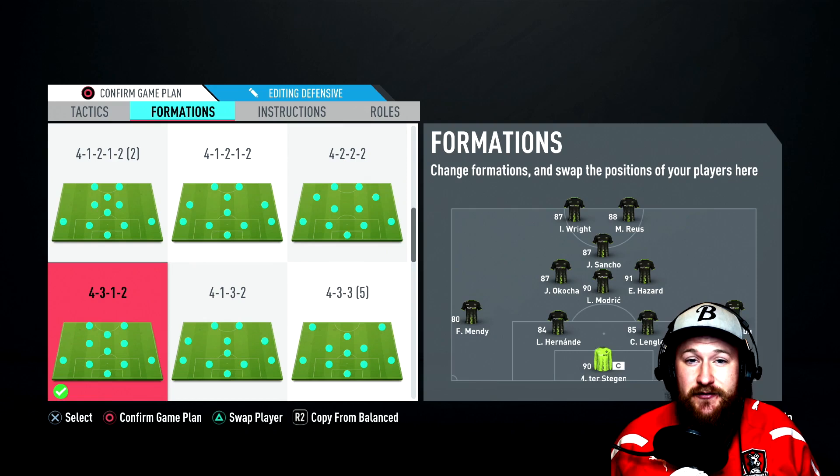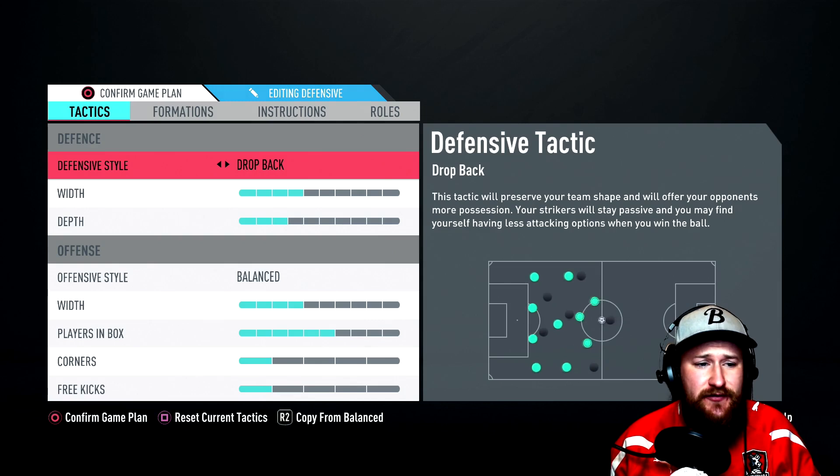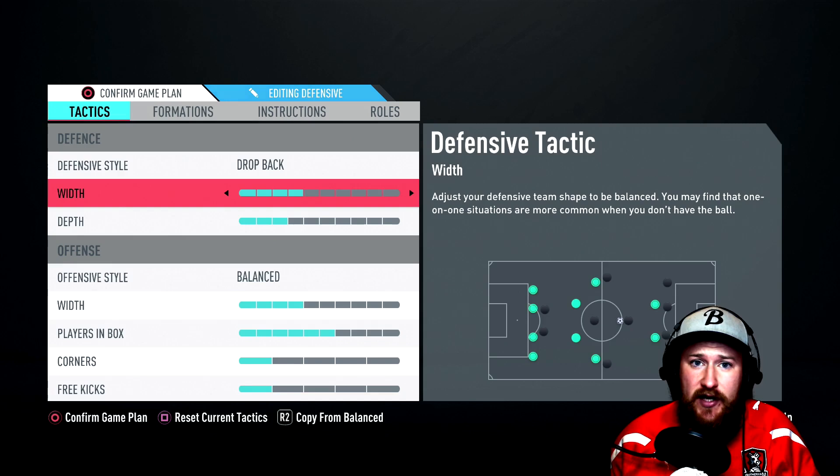The recent patch has brought back the dominance of Drop Back as a viable defensive style. We don't want to set it too far back in this particular one, but if you go on 3-depth with Drop Back, and couple that with using Overload Ball Side in-game, this really does squeeze out your opponents and gives them no room to attack down the middle. Narrow formation, keep it for width — there's no point dragging it out because it's designed to be narrow, and 3-depth on the Drop Back defensive style.